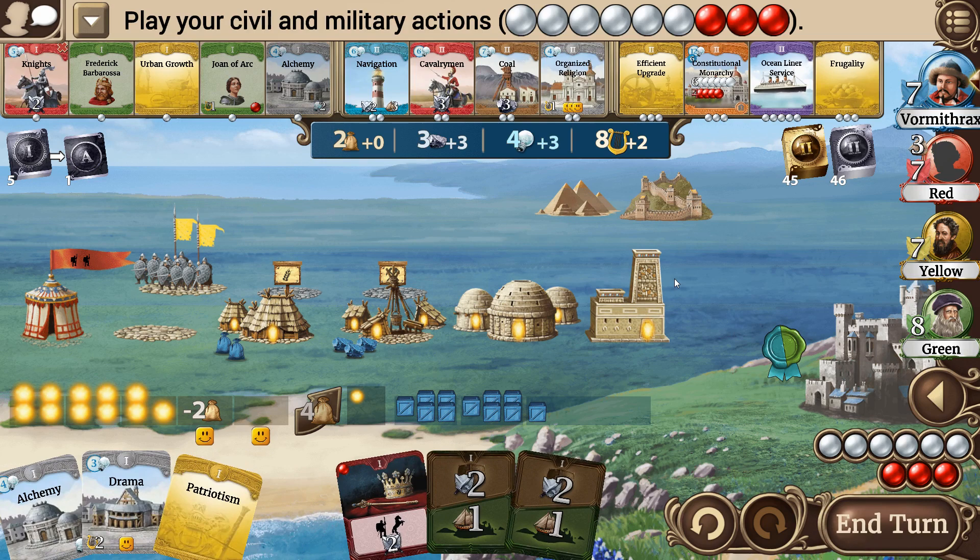We've got a few interesting cards up on the board. Oceanliner Service showed up! If there was any card that was going to show up that was going to tempt me to pay that amount for it, that's the one right there. We'll talk about that in the next episode. If you're not familiar with that card, there's a particular strategy that I like to use with it.